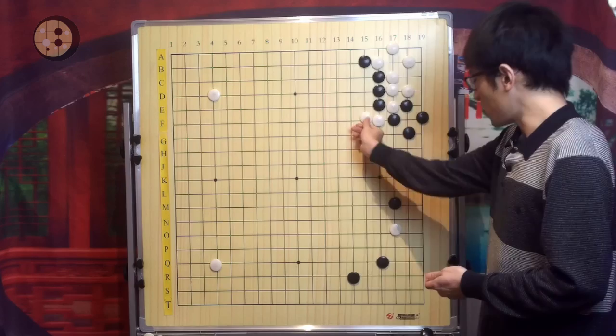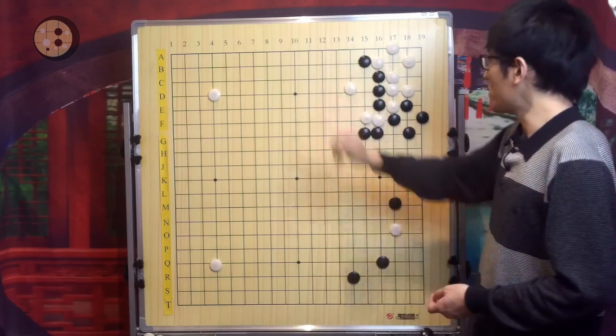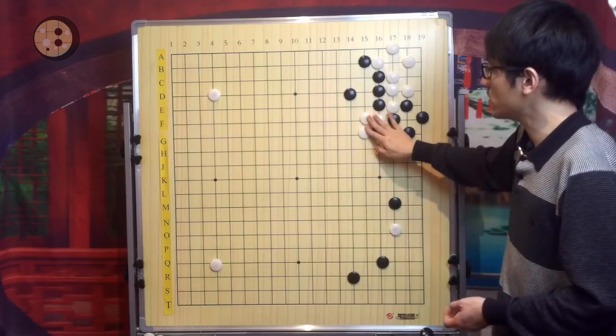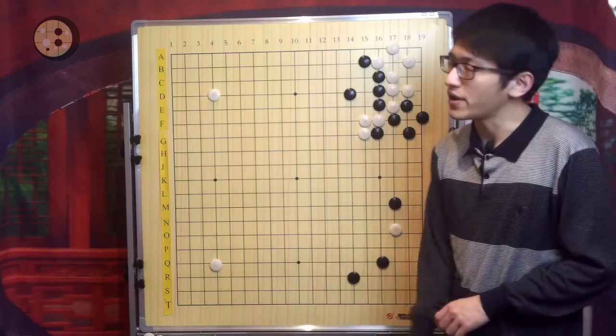You will need to atari and maybe push another move. If you push another move, White may capture you. So if you don't play the shape move, White will bend and press your head down instead of just getting a wall.